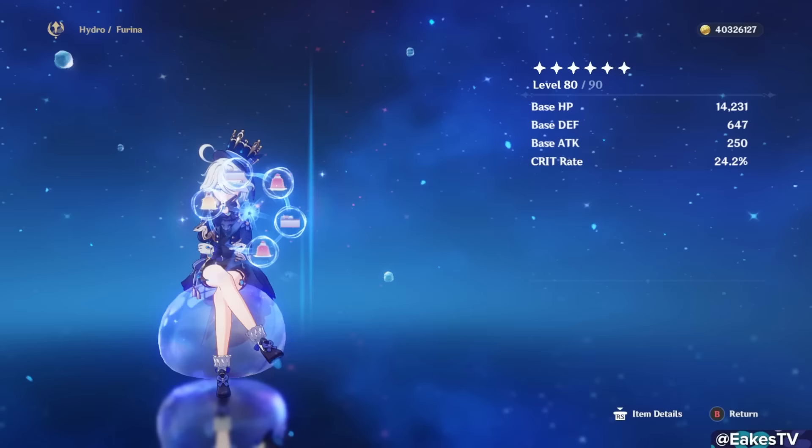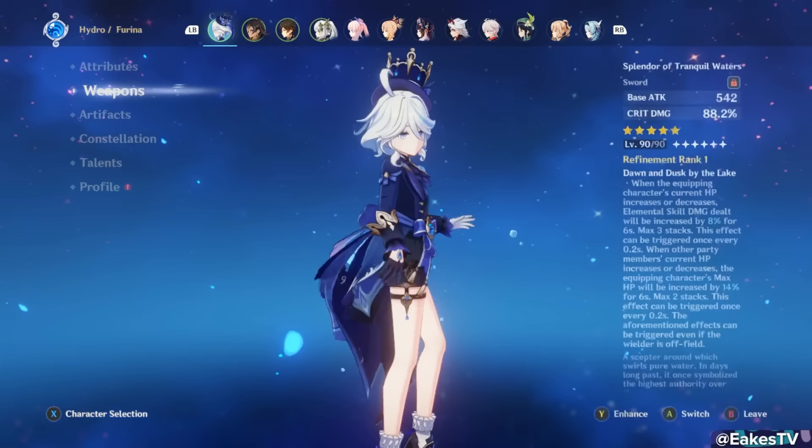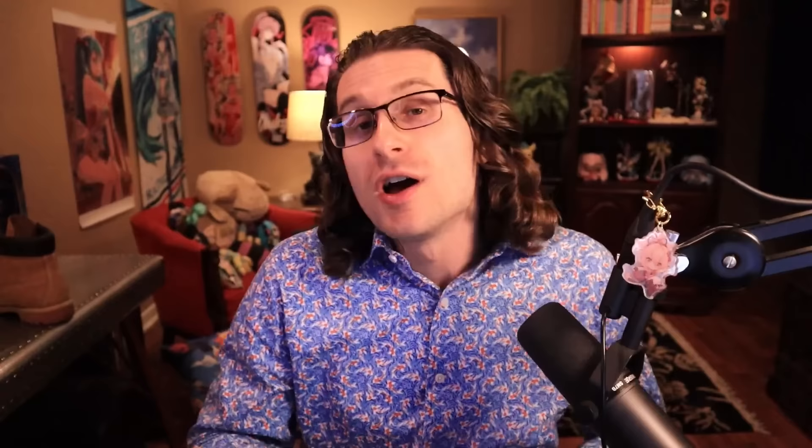To get things started, throughout this whole video, unless otherwise specified, my Farina is at level 90, holding her signature weapon, Splendor of Tranquil Waters, with talent levels 8-8-8, and holding 4-piece Golden Troupe.